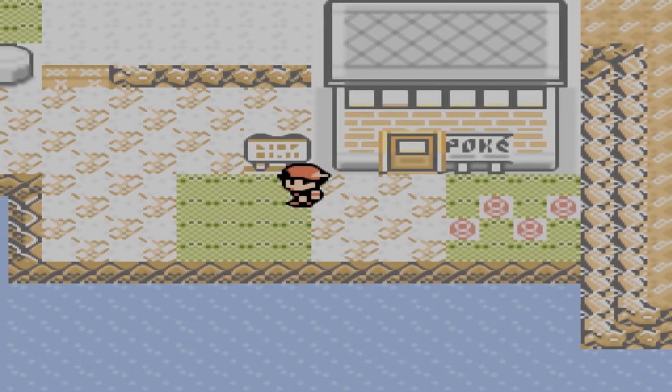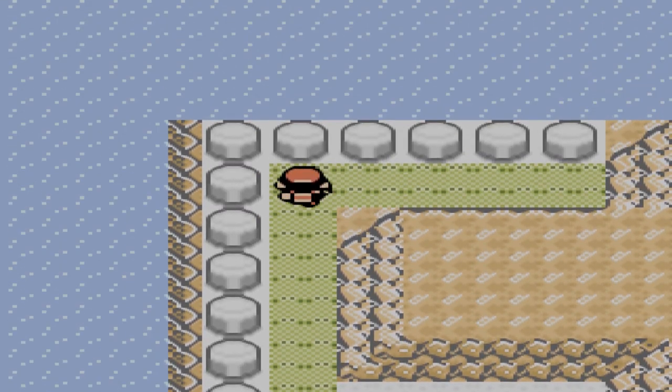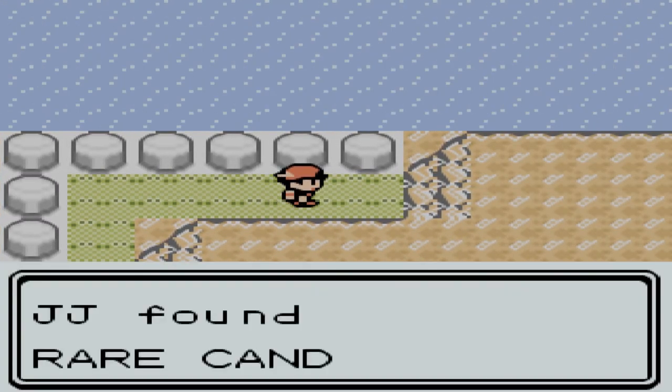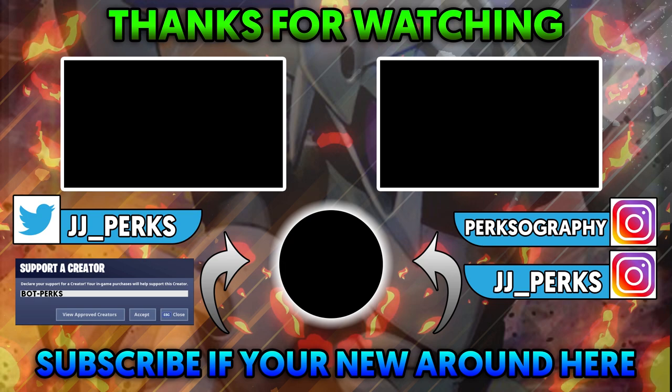The final rare candy is a simple one — it's at Cinnabar Island. Head up from the Pokemon Center all the way to the back and you'll find a hidden rare candy on the floor. That's all the rare candy locations in Pokemon Crystal! I hope the video was helpful. If it was, leave a like and subscribe if you're new — 98.7% of you aren't already. I'll see you next time. Bye!